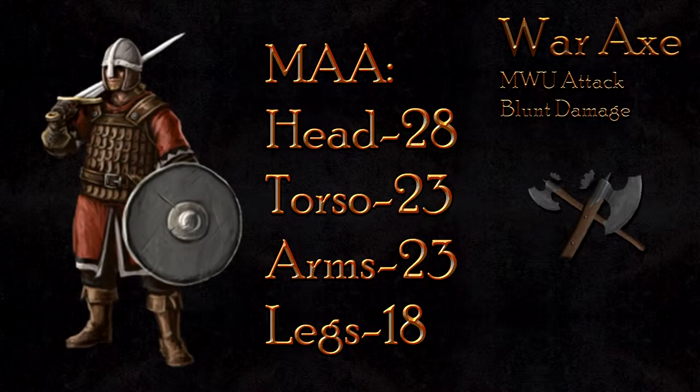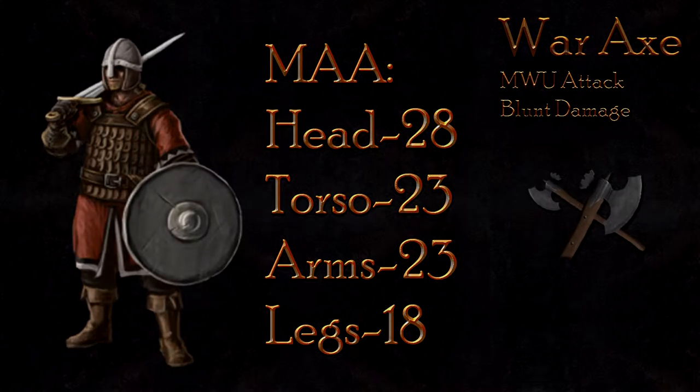The stab attack is again next to useless, only to be used as a combo starter. At 28 damage to the head, 23 to the body, and 18 to the legs, the man-at-arms class is highly resistive to this attack.